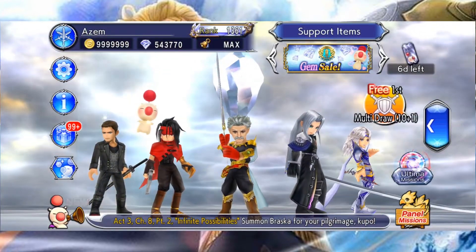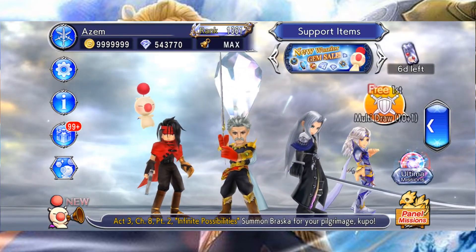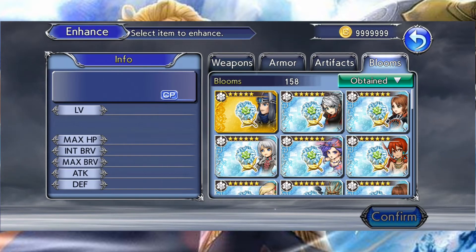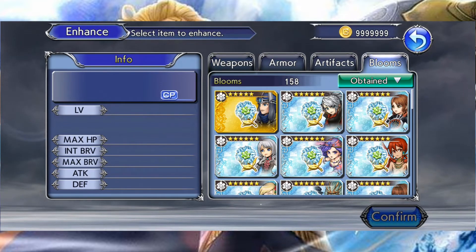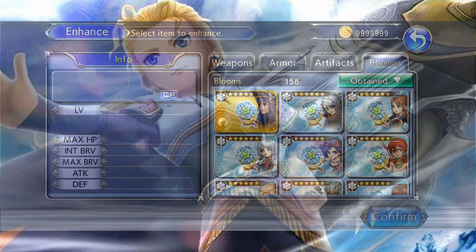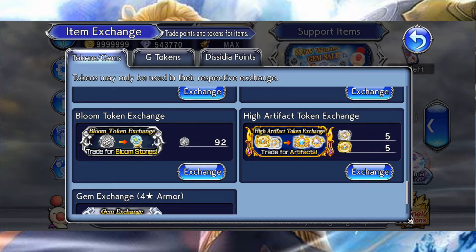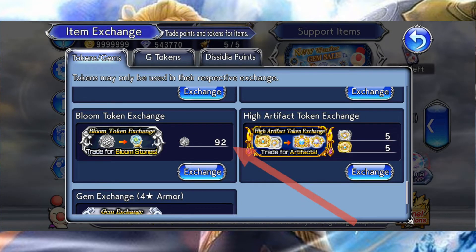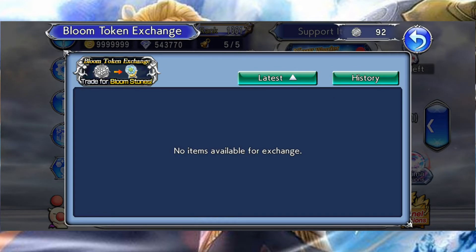Il est temps de nous pencher sur les Bloomstone, qui sont un type d'équipement un peu particulier qui peut paraître anodin mais qui a son importance. Les Bloomstone, il s'agit de ce genre d'équipement semblable à une fleur qui vous permet d'améliorer une de vos compétences, plus précisément la compétence que vous débloquez à votre niveau de cristal 65. Il existe une Bloomstone par personnage.